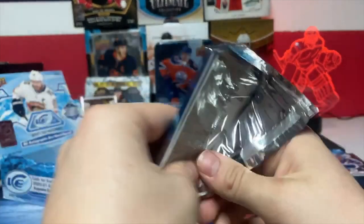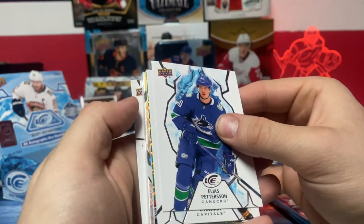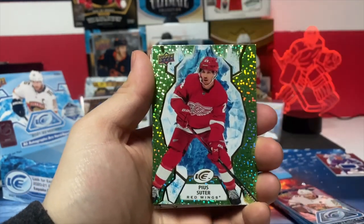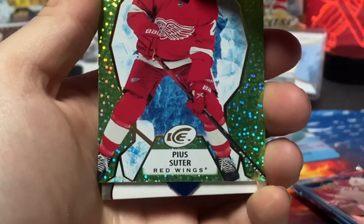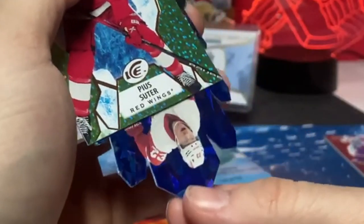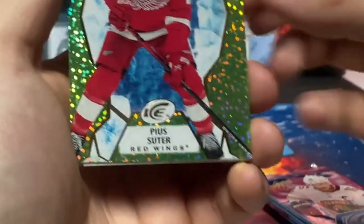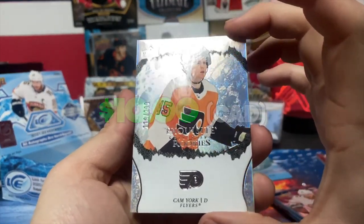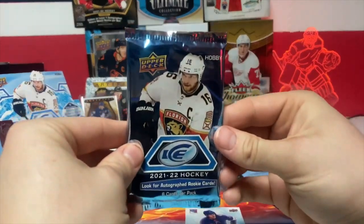Should I get a box of 22-23? Looks like we got a thick card - probably an exquisite, nice. An exquisite - Alex Ovechkin on the back. Got a green of Pia Suitor. Think of Bernard Docker ice crystals - let's try to pull that one first. Come on - Lucas Raymond ice crystal! That's not bad at all. And our exquisite is Cam York out of 299. That's not a bad exquisite to get - he was very touted when he was playing for Team USA.